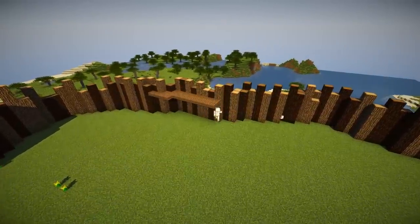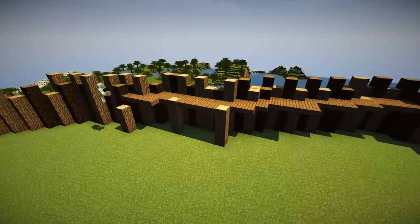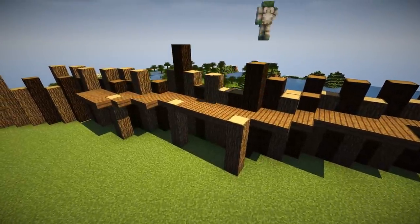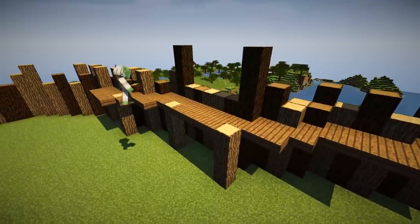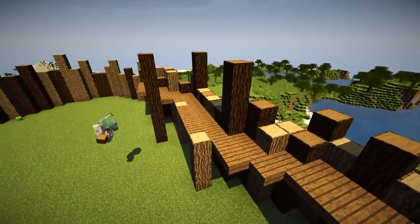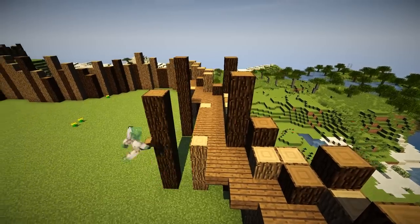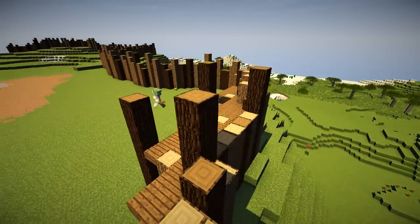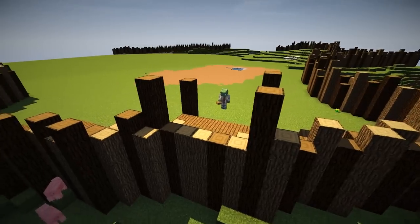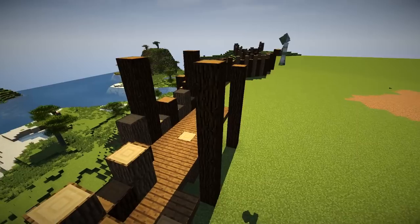Going to slow right down here and show you a defensive lookout tower as well, and you can follow along and build this block by block. First of all, just a couple of slabs there to give us kind of a platform, but this is the thing to look out for — these uprights, these dark oak uprights. There's five blocks between them lengthways and three blocks between them widthways. Don't worry too much about the platform, just make that up down below, really doesn't matter. So that is the dimensions: five between the uprights lengthways and three between them widthways. And that's all you've got to remember.